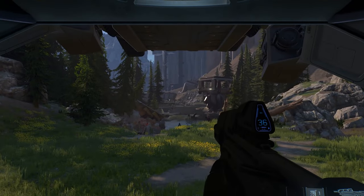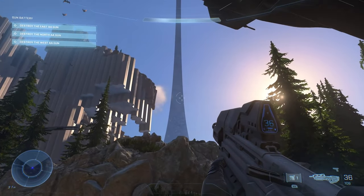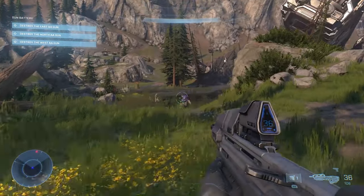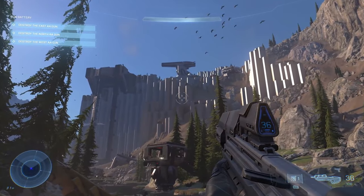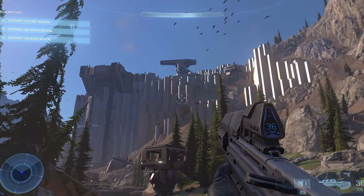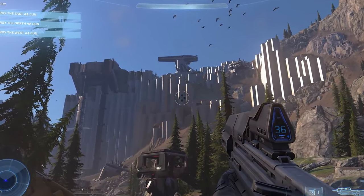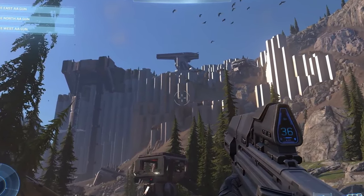Here's the first look at the gameplay reveal — the player steps out of the pelican and takes a nice view which I thought looks very beautiful. A lot of people have been complaining about the graphics and how they look like clay on plastic, which I do understand, because when you look at those forerunner structures far ahead they do look like something from Minecraft — one of my friends pointed that out.